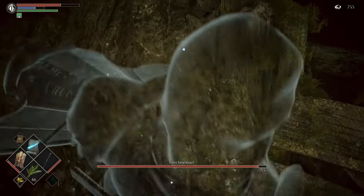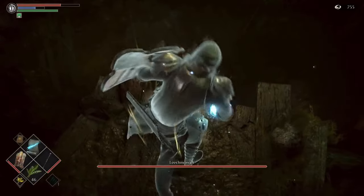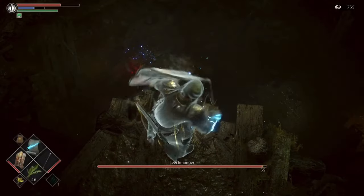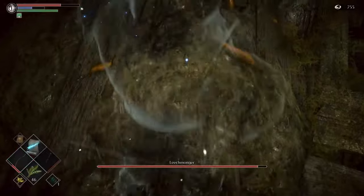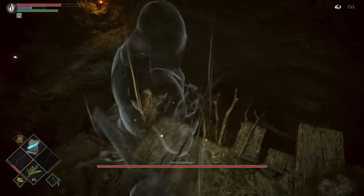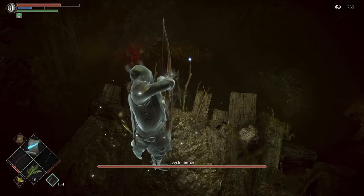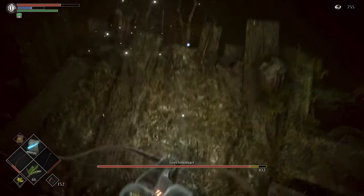As you can see, we've locked in, so all we've got to do is walk backwards and forwards, hit the leech monger, fire those balls of leeches and just step out of the way. In fact, if you peer over the ledge at a certain point you won't get hit by those leeches, so you can probably just stay there and fire away.